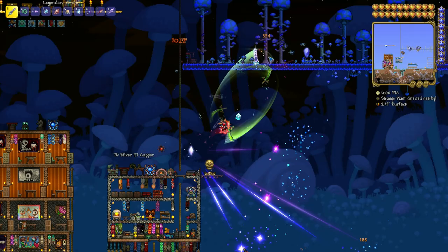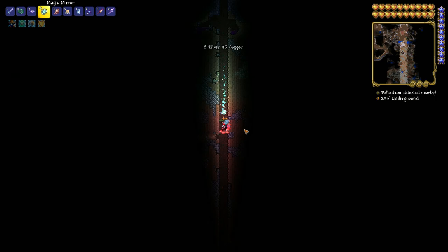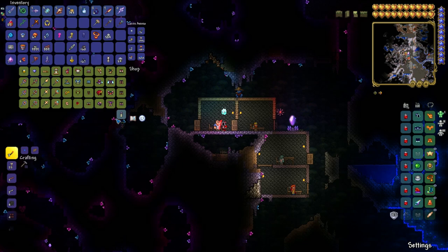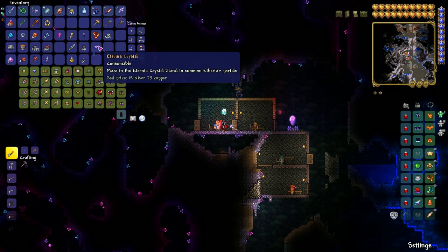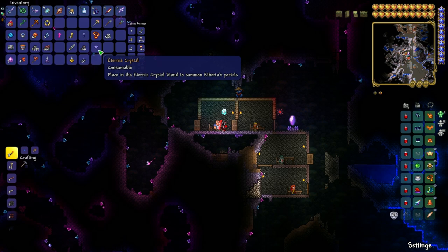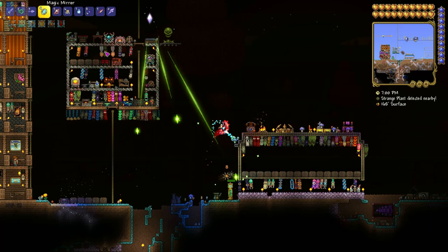You just have to kill Betsy, but first, how to get this? For this you have to go to your Tavern Keeper, buy yourself an Eternal Crystal Stand and then an Eternal Crystal, or both of them. I'm going to purchase an Eternal Crystal because I already have the Eternal Stand. But if you fail the event you have to buy it more than once until you get the right thing. So buy your Eternal Crystal and put it into the Eternal Crystal Stand.